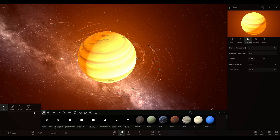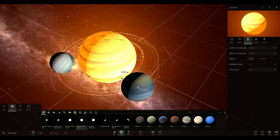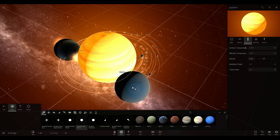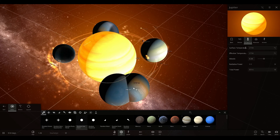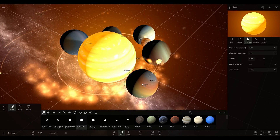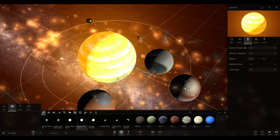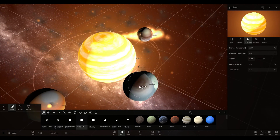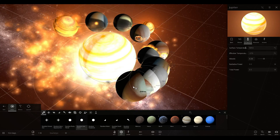We're going to continue putting things way too close to Jupiter so that they slowly get ripped apart. Basically, this is how we think the rings on Saturn were made. Oh, this is bad — they're all collapsing into Jupiter. This is fine. This is fine.